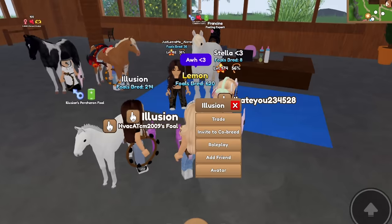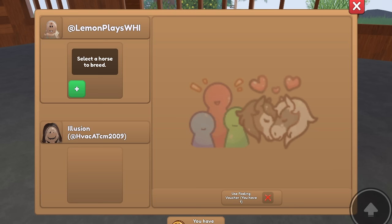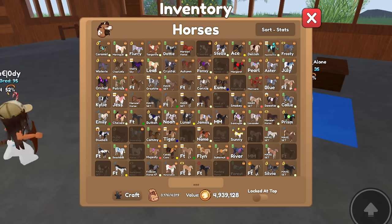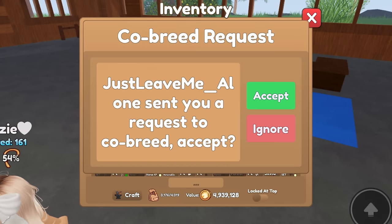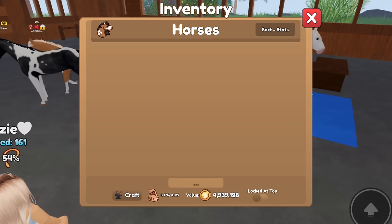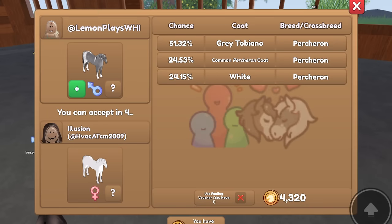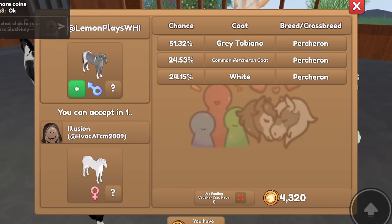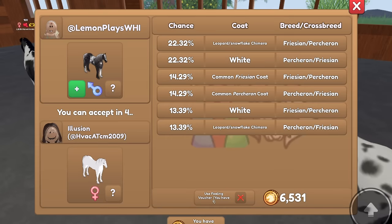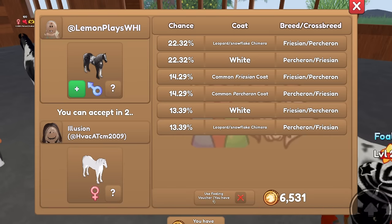I think this person wants to co-breed next. It looks like there's no cooldown over here in the breeding hub, which is amazing. They put a girl, so we shall put this one - this was the one I was talking about, it's gray Tobiano. It's Percheron vs. Percheron, so let me put a more interesting one. We'll do my horse Lunar.